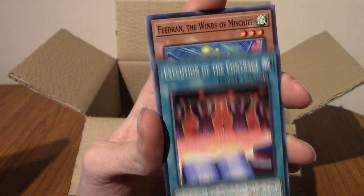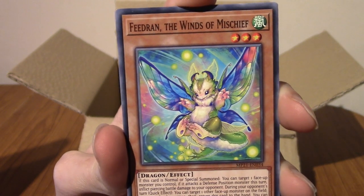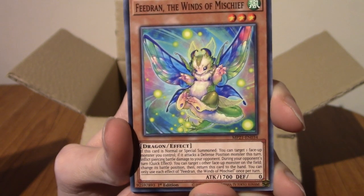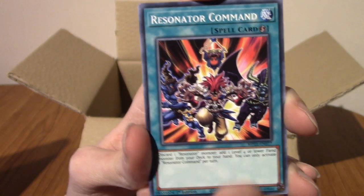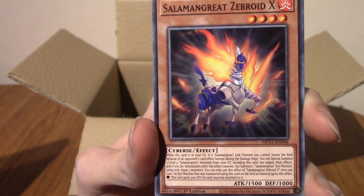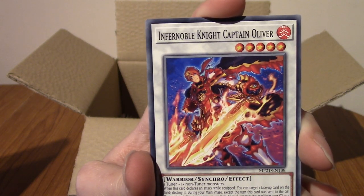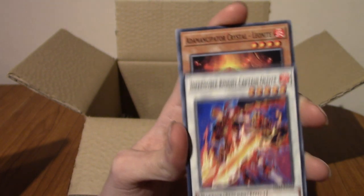Anyway, we've got Execution of the Contract. We have Feedran the Winds of Mischief — I don't know how to begin describing that; it's like a moth meets a Mogwai. We've got a Resonator Command, very cool. We've got a Salamangrit Zebroid X — it's like a zebra robot, I guess. And we've got an Infernoble Knight Captain Oliver, who is a Synchro as well. Very cool. Not a hollow sadly, not like yesterday.